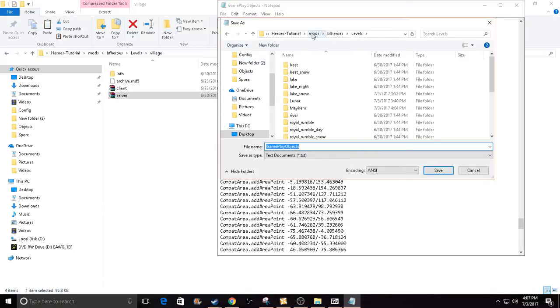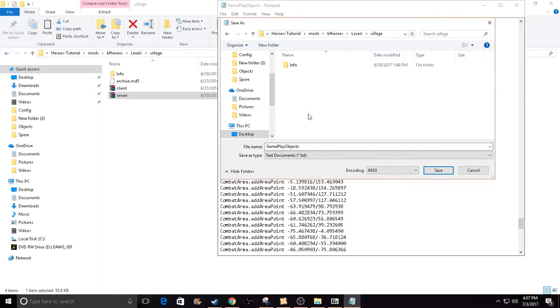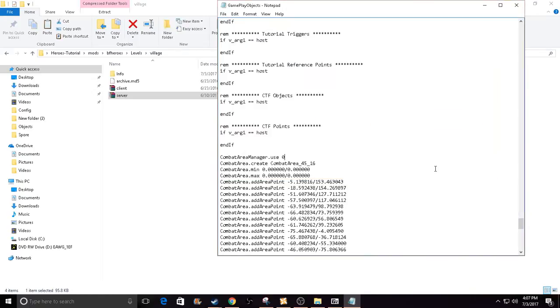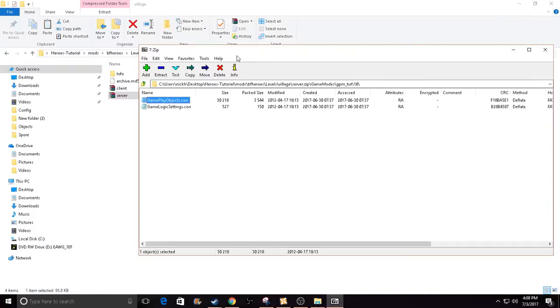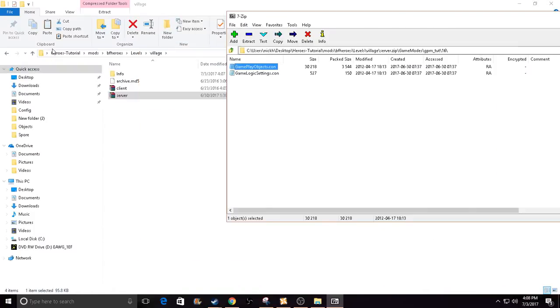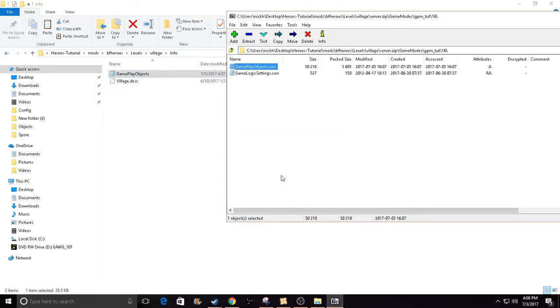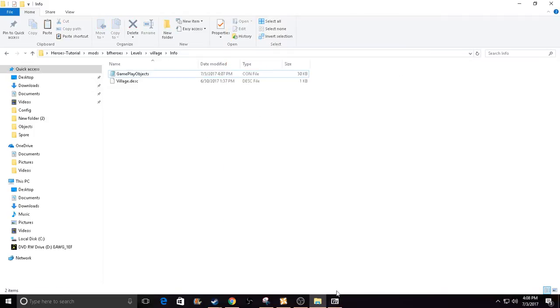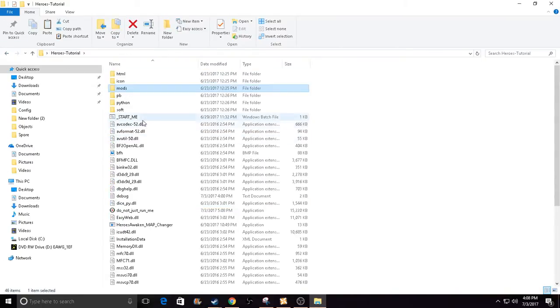You want to change that one to a zero, then save it. Then go to the file that you're editing — in this case, Victory Village — go to the Information folder and save it there. Exit Notepad. Then bring up the file that you had open — make sure you didn't close it yet — then go into the Information folder and drag this file into it, then click yes. After you're done, close out this file.